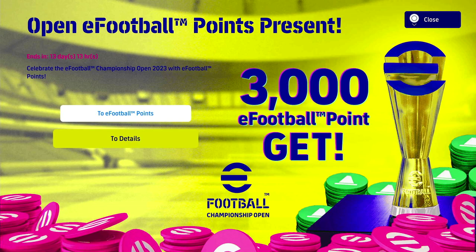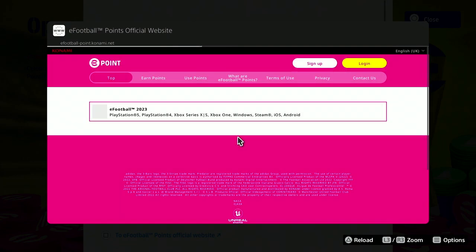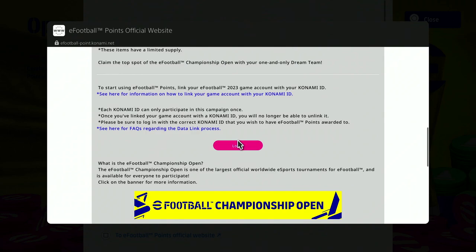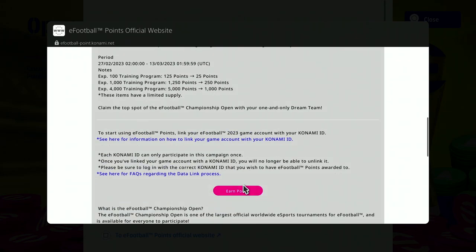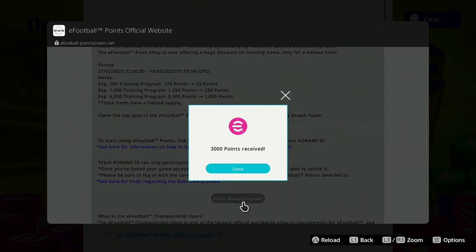Click on the banner here, it's going to bring you to this page. Click on details, then log in. You'll be brought to the official eFootball points website. Click log in, and it will bring you to the login page where you enter your Konami ID. You would have signed up with this before. If you haven't, you can still register — it's very easy to create one and link it in game. Once you refresh and you're logged in, the page will change from 'login' to 'earn points'.